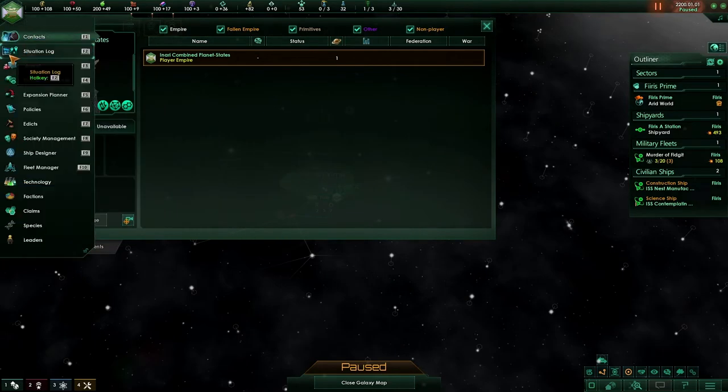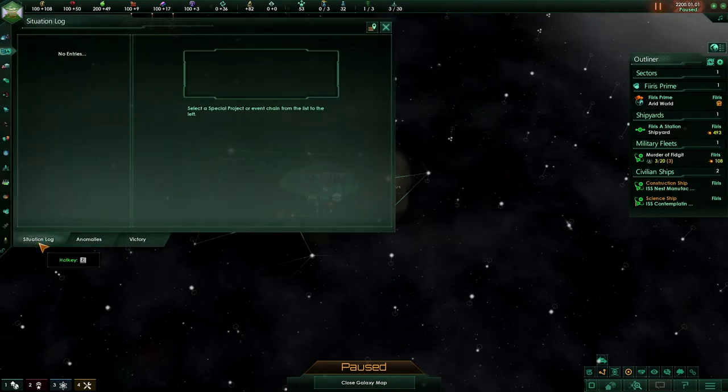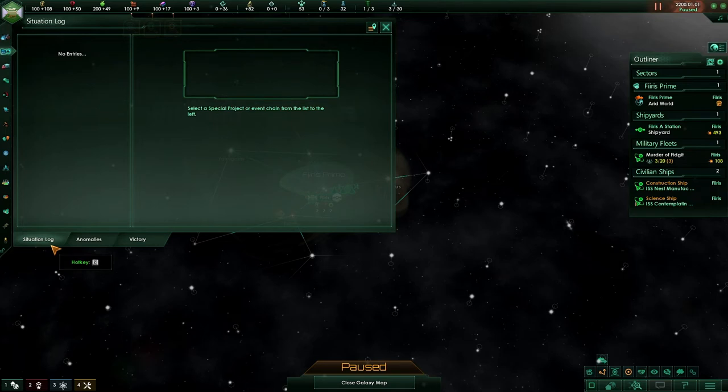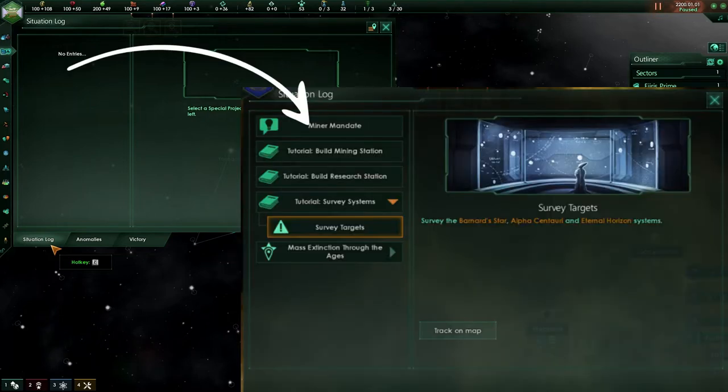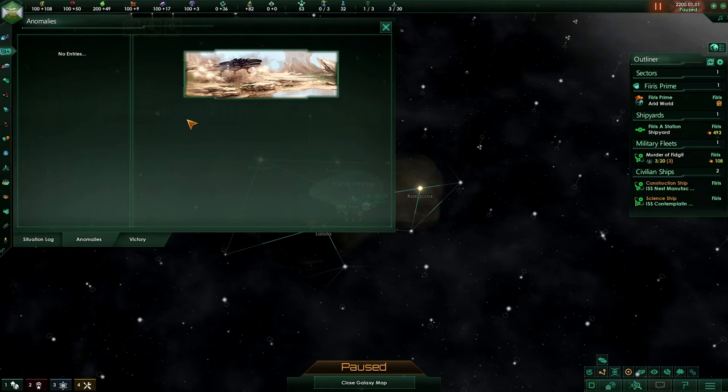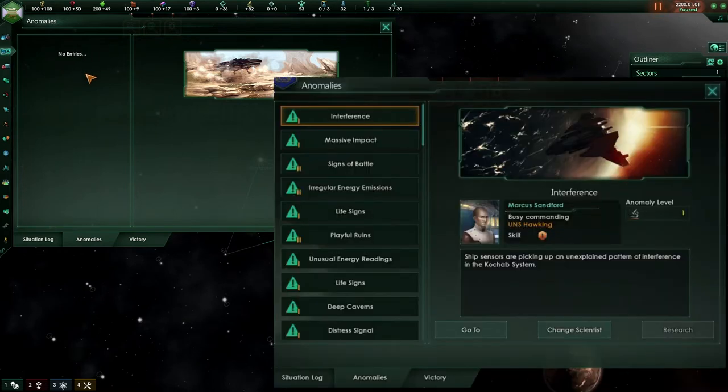Moving on to the situation log, this will contain three separate tabs: the situation log itself, anomalies, and victory. The situation log will contain any special projects or event chains that occur, and they will be stored here. As we explore with our science vessels, we will also find scientific anomalies — they'll be placed here, and we can see the anomalies we have, where they're located, how long it will take, and generally what difficulty ranking they have, as well as a brief overview of what the scientific anomaly is.